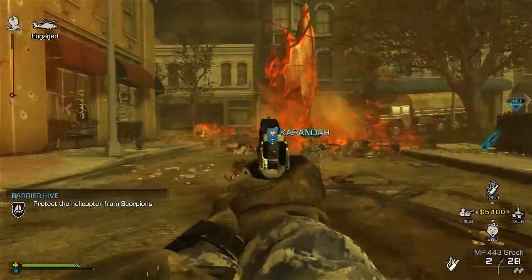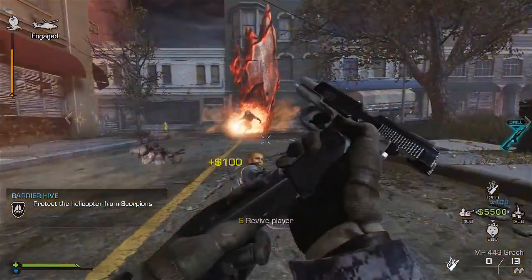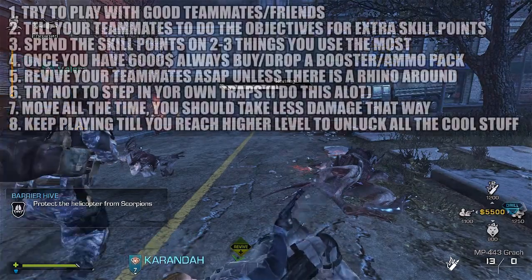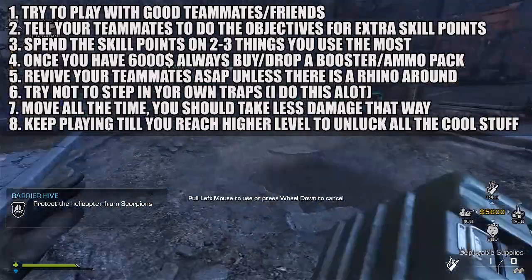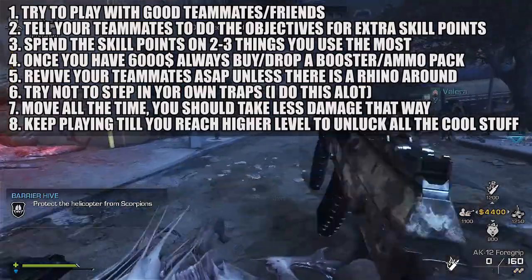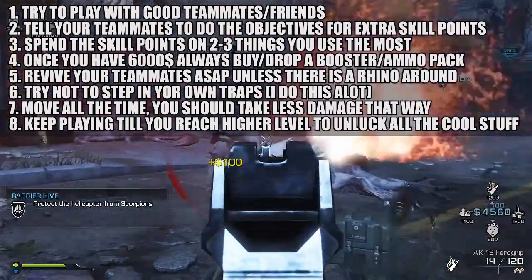Keep playing and don't get discouraged if you die instantly or if you have bad teammates. Revive them as soon as you can — it takes a while but don't worry. These aliens are not as powerful as the zombies in Treyarch's games, so you'll be able to revive teammates and they will revive you too.